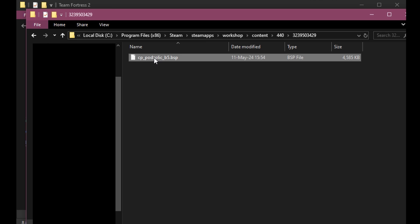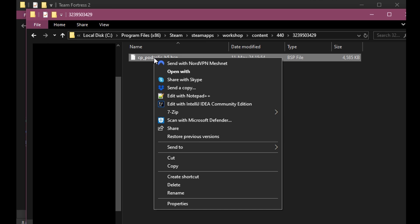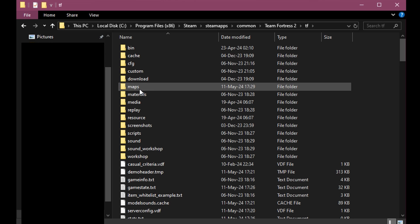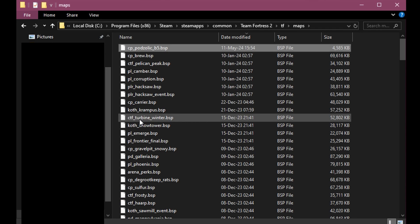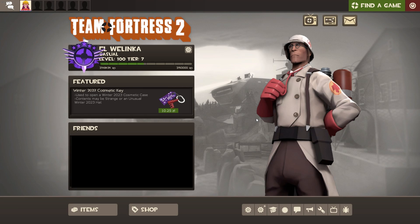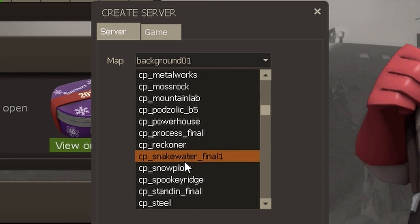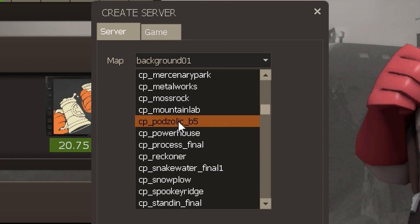You can confirm it by the name of the map. Copy that BSP file and switch back to the previous window with TF2 local files. Navigate to the TF maps folder and paste the map there — you should be able to see it among the other maps. Now open TF2, making sure to restart the game first if it was already open, then repeat the steps for launching the map mentioned earlier.